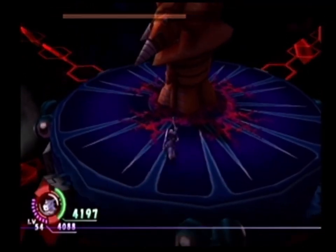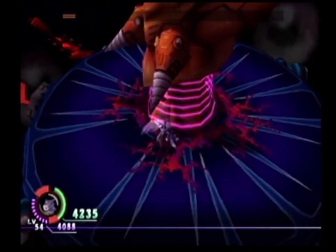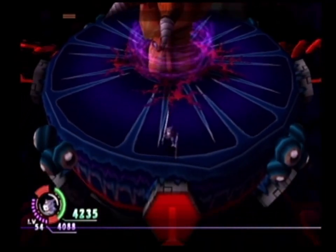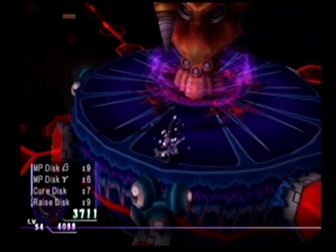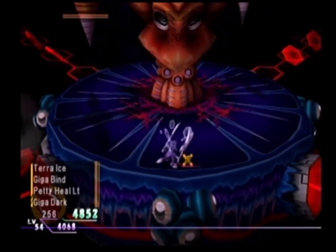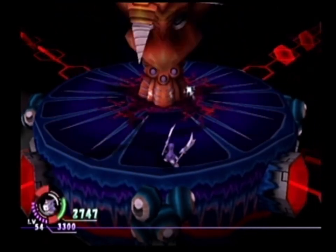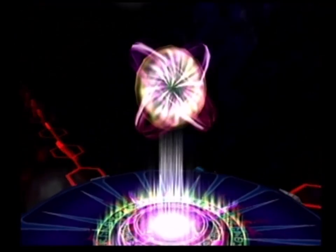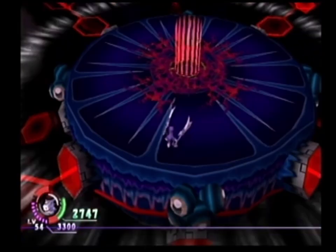Those spinning drills really do hurt - I don't know if they have a set damage like the cannons, where they do half and then a quarter, you get the point. And that's the second form - what we'll call the cocoon. Mecha Rogue X still has one more trick up his sleeve.